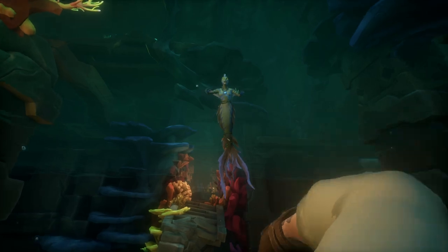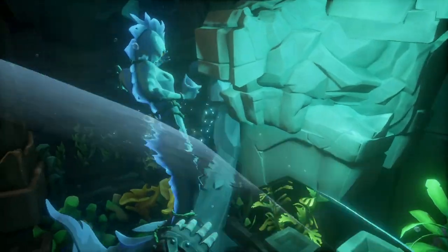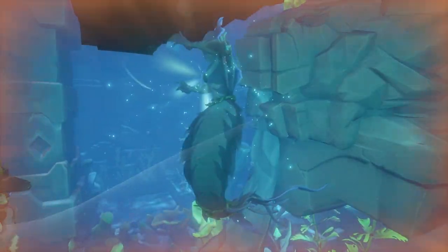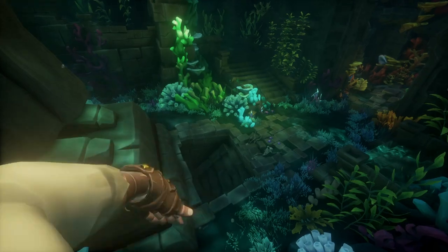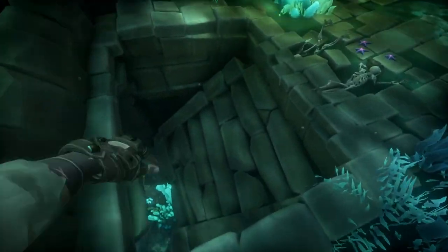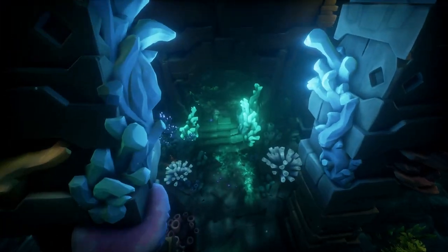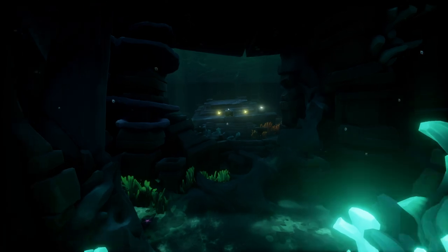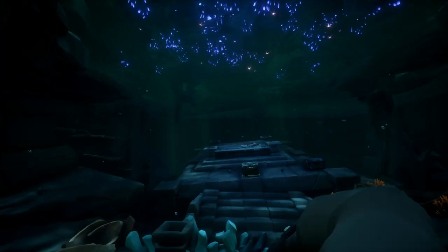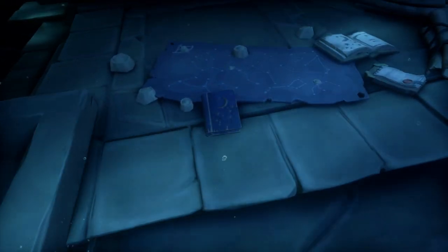We're going to need to kill the siren that came out. Once we kill this siren, the statue moves backwards — it's going to give you the ability to swim down and go through to get to the fifth and final journal for this shrine, which should complete it for you. It's located right here on the table.